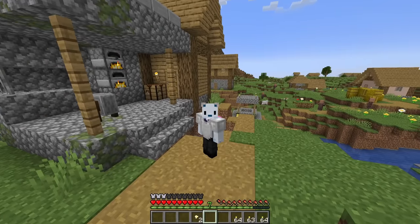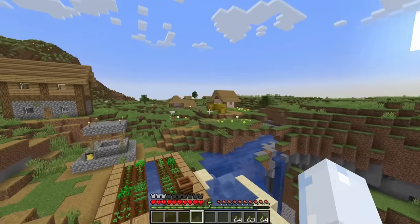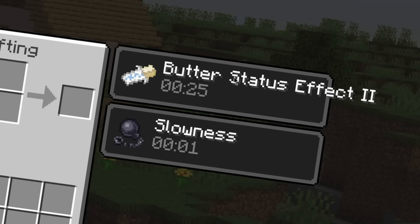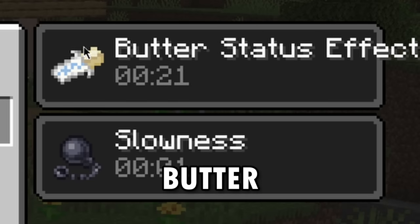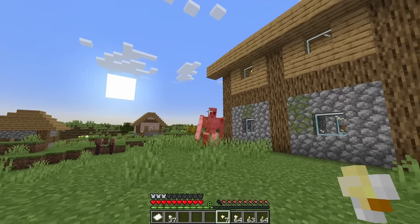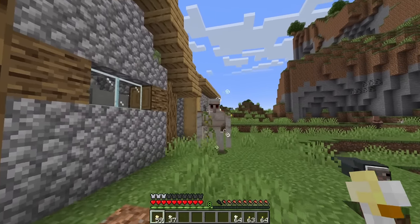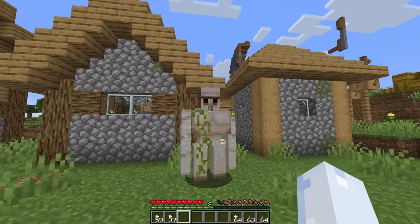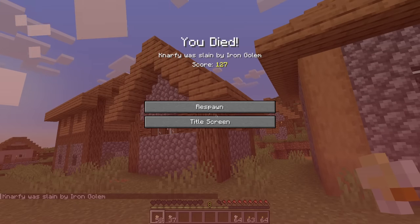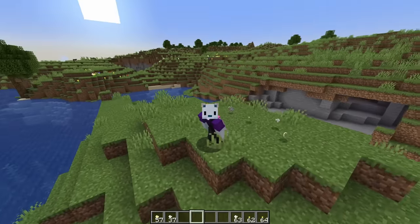Buttered popcorn when thrown has a 5% chance to inflict an enemy with something special, and butter does the same. Butter inflicts the butter status effect — it gives you slowness for as long as the effect lasts. I'm going to try it on this iron golem. It didn't work at first, but it worked — now you can't move, you're just stuck there. So that's the Cobs and Lobs update — if you liked it, vote for it.